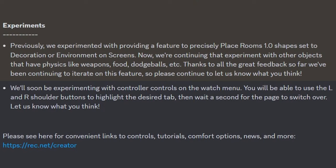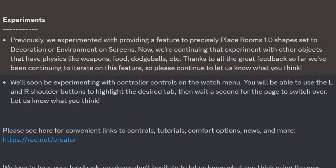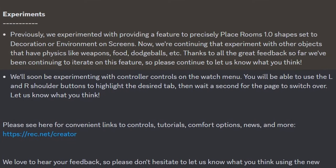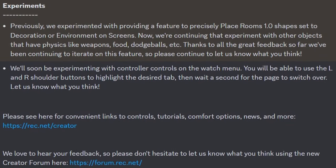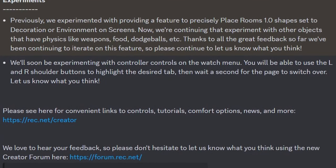They'll soon be experimenting with controller controls on the watch menu — you'll be able to use L and R shoulder buttons to highlight the desired tab, then wait a second for the page to switch over, and let them know what you think. If you want to see convenient links, tools, tutorials, comfort options, news, and more, they have the rec.net slash creator tab there for you, and they'd love to hear your feedback on the rec.net forum.